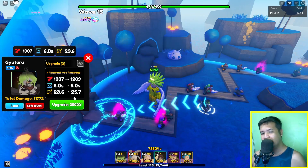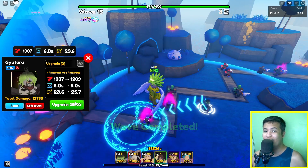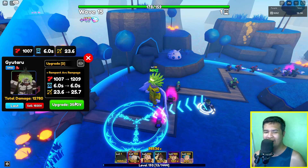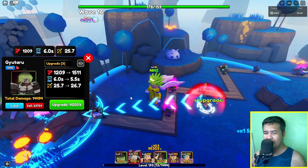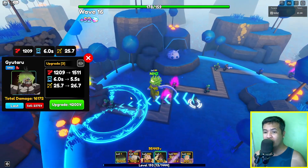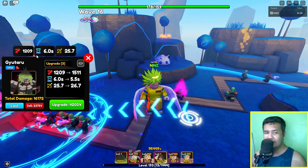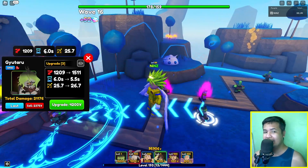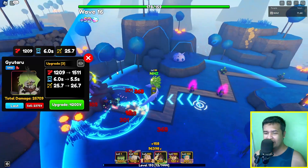For the next skill, it's called Rampant Arc Rampage — what a name, let's go! Look at that attack animation guys. For a total damage of 1209, 6 SPA, and 25.7 range.